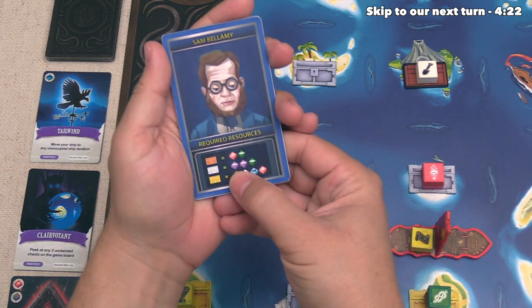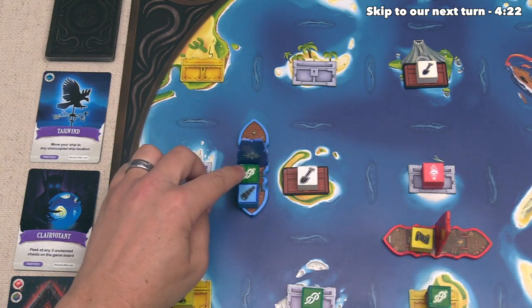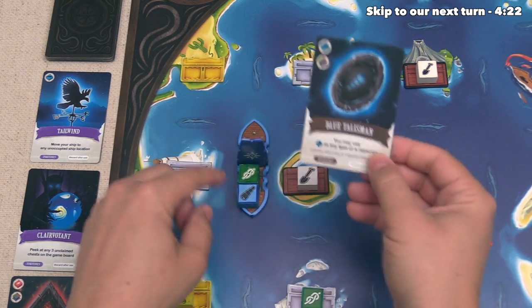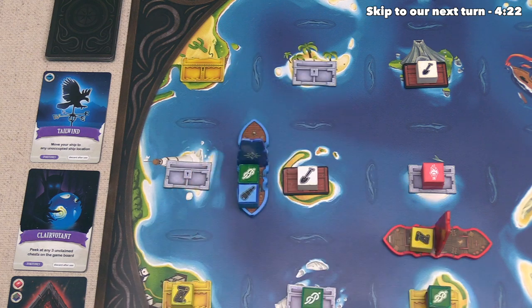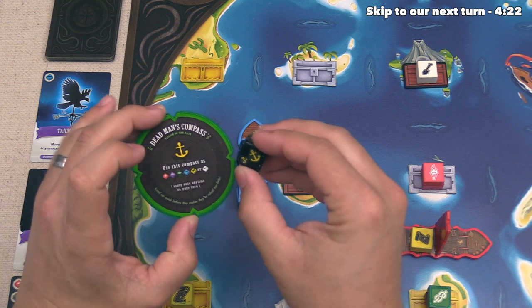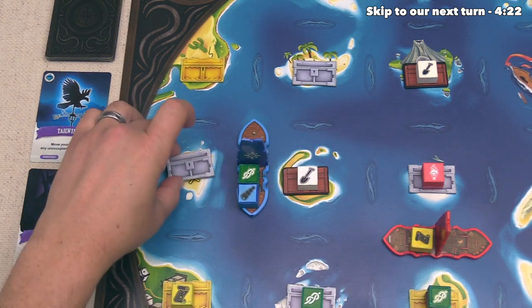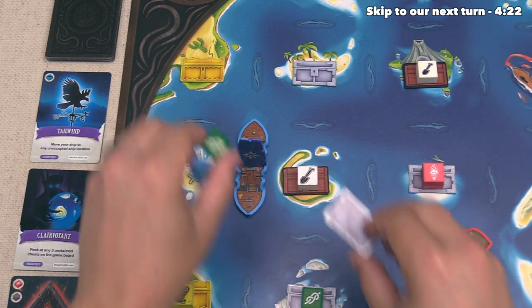Now remember, in order to do that, you need to give up two of the purple resource and one of the green. The blue player currently has one green and a blue, but they can use their blue talisman to make that blue resource act as if it was purple. That means they still need one more purple resource, and they can get there by using the dead man's compass from the anchor symbol on their die.